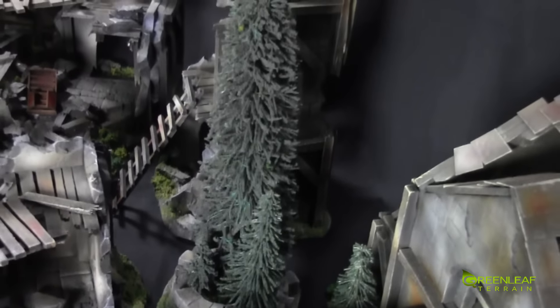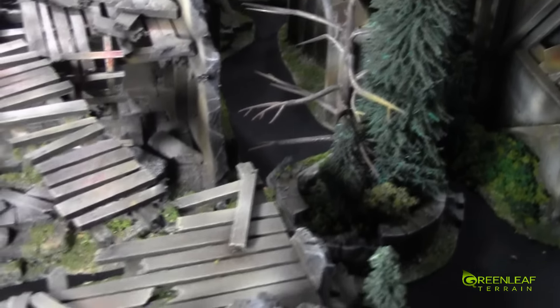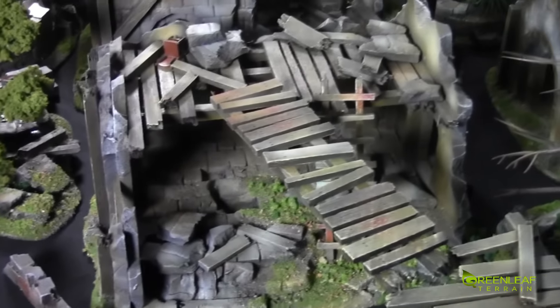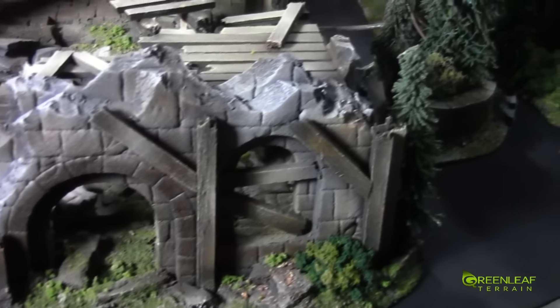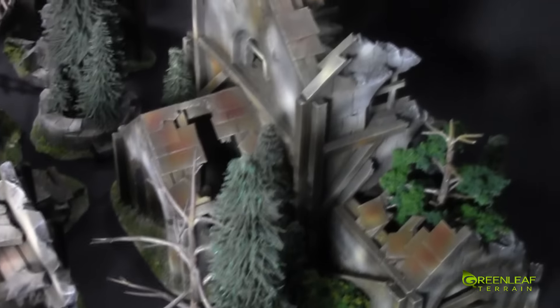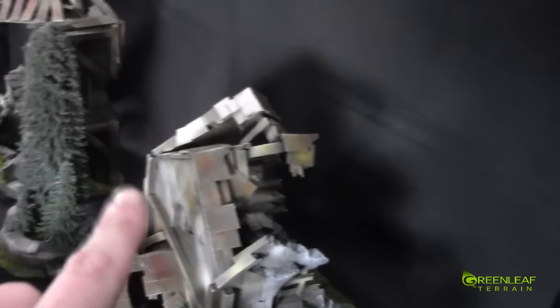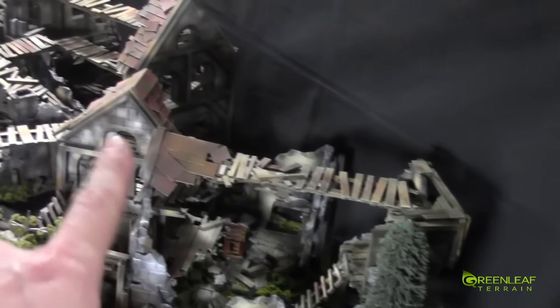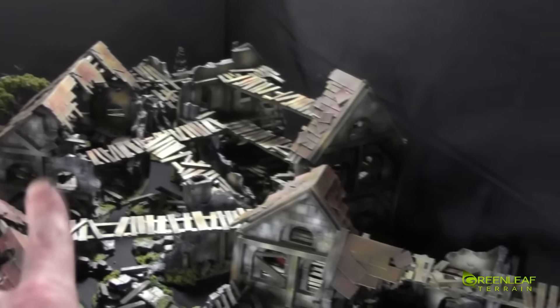Some of the planters have these large trees inside of them — I've had these trees for quite a while and I thought this project was good enough for them. Back here we have a couple more of these smaller buildings that can be placed to make a larger footprint. And then in this back corner we have the last of the large buildings — there are about three: this church, the centerpiece large manor house, and then a city hall type building.